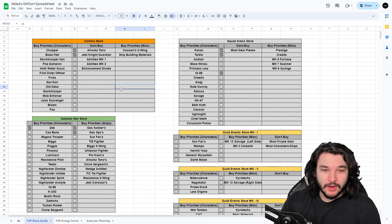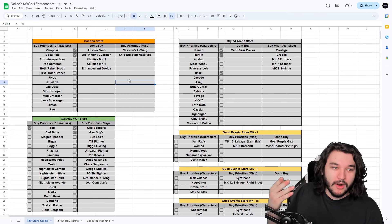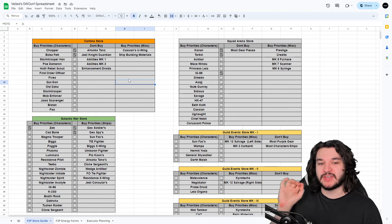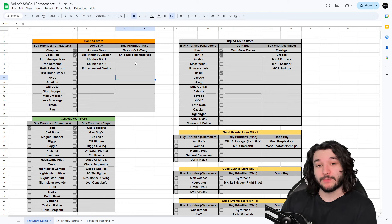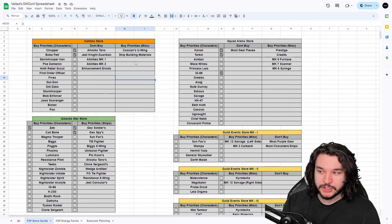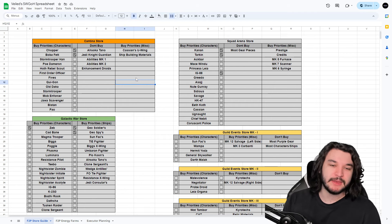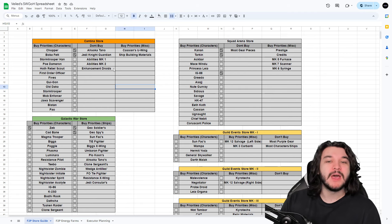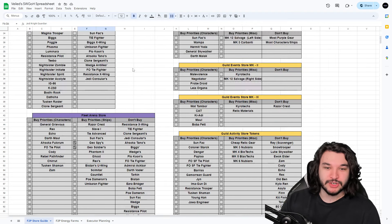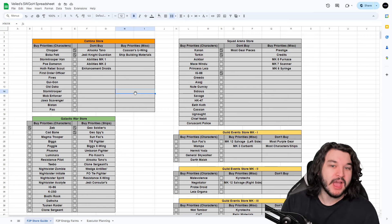We pick up Boba Fett for Bounty Hunter and Gundark synergies, and Stormtrooper Han to lead us into Luke Skywalker. Mainly the first three or four characters are the most important. In the don't-buy category, a lot of different characters appear across most shops because either the resources are overpriced or we can farm that character in a much easier place. For example, Ahsoka Tano — you can get her from Bronzium cards you'll get naturally, so don't waste Cantina currency on her. Also pick up shipbuilding materials from the Cantina store, especially as a free-to-play account prioritizing fleet.